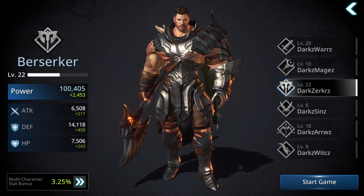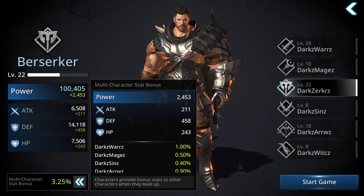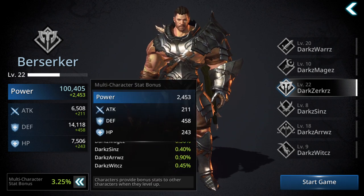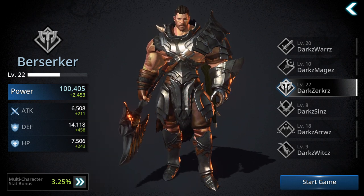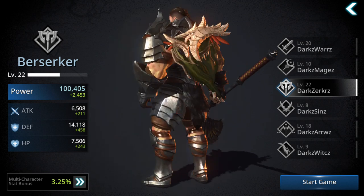Very important when you start a new account: create all six characters. It doesn't cost you anything, just some time — about 20 minutes per character to finish the story. One obvious reason is the multi-character bonus stats. You get bonuses for each character from all of them. The higher the level, the more you get. Max, if all characters are level 100, you get a 25% stats boost — that means 25% more power on all characters.